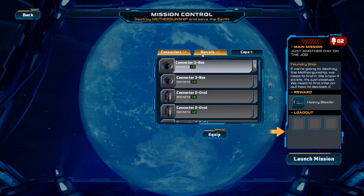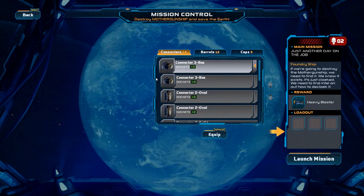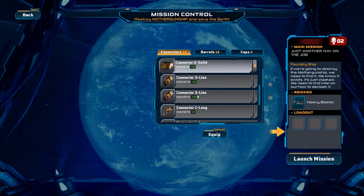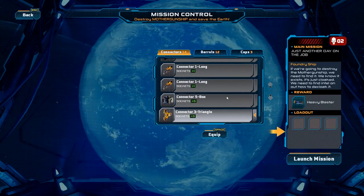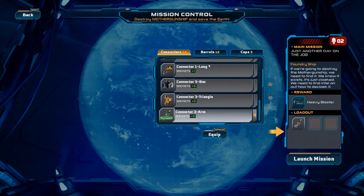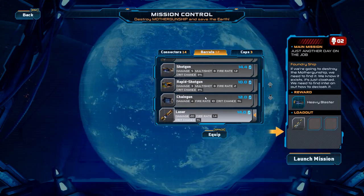Here we have the three different things that go into weapons. We have barrels, which do the shooty shoots. We have connectors, which connect everything together. And then we have caps, which can do anything — basically they're perks. With all this in our inventory, we have to build a weapon. We only get three loadout slots for this first run, so we have to build a pretty basic weapon. I'm going to choose this three-armed connector with three sockets — that's basically a generic connector. And now we get to choose our weapon.